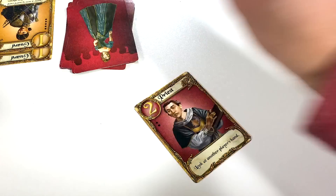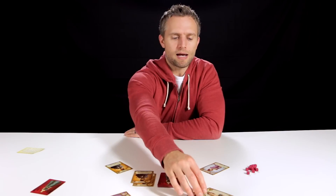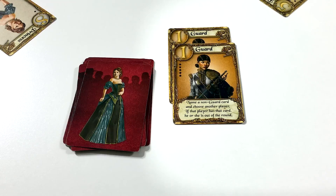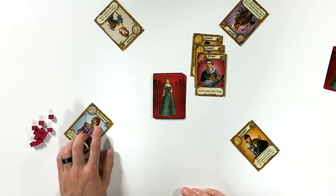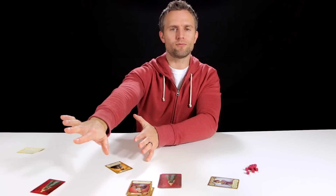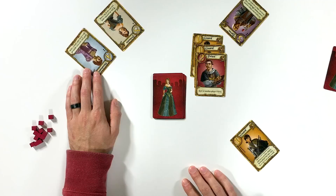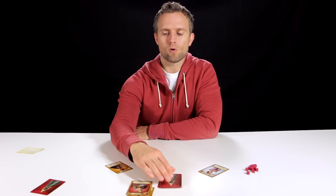Player 3 draws the Princess, which can be good or bad depending on how play goes — you don't want to discard it because the moment you discard the Princess you're out of the round. So Player 3 is forced to play the Priest card, which says 'Look at another player's hand.' Player 3 takes a secret peek at Player 2's hand — Players 1 and 4 cannot see this. Player 3 sees that Player 2 has the Handmaid, and then play continues.